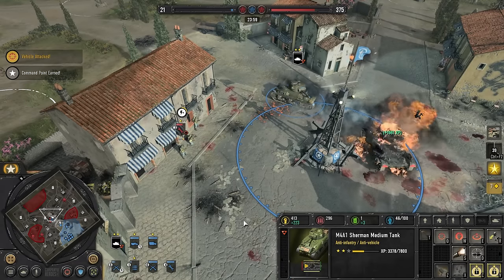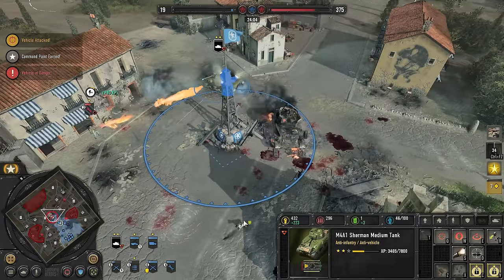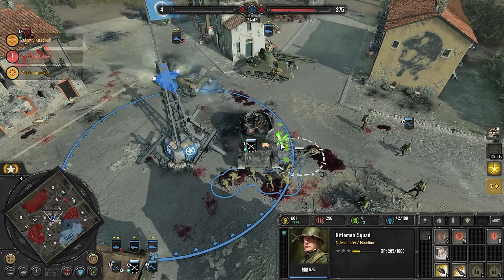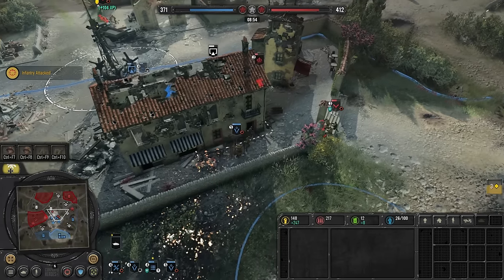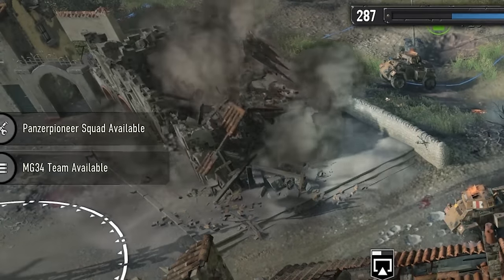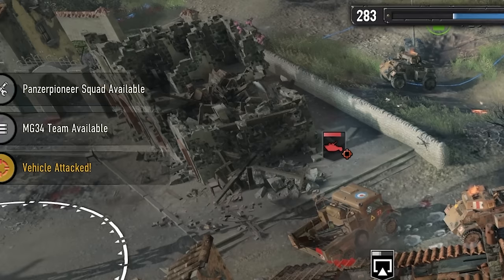At times, debris on the battlefield can open up new angles of approach that didn't exist before, since new debris acts as additional cover. Whether it's chunks of a building or the wreckage of a previously active vehicle, use the evolving battlefield to your advantage. Before it all turns to rubble, don't hesitate to use buildings to your advantage too — they count as heavy cover and come with many advantages. That is, until they get reduced to rubble, taking all garrisoned troops with them. With that said, let's discuss clearing and holding buildings.